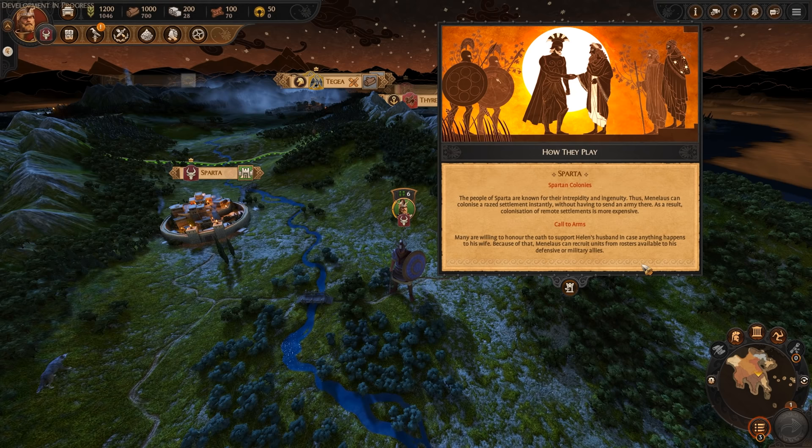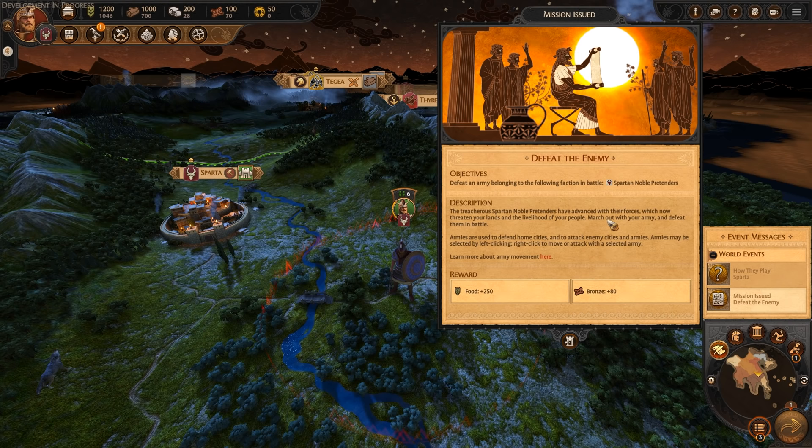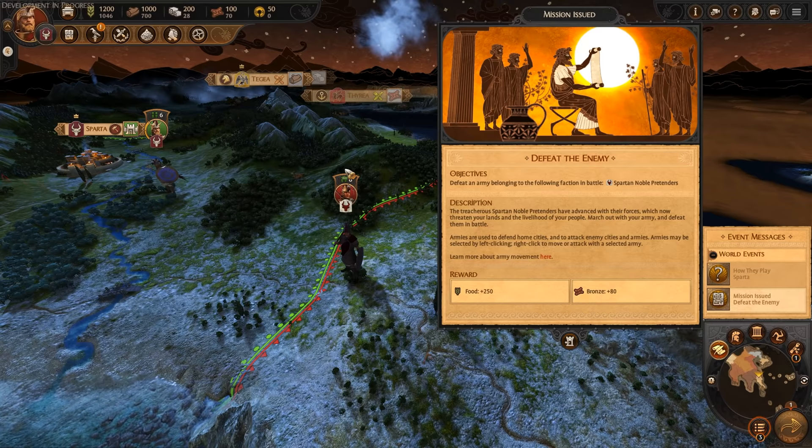The people of Sparta are known for their intrepidity and ingenuity — thus Menelaus can colonize a raised settlement instantly without having to send an army there. As a result, colonization of remote settlements is more expensive. Call to Arms: many are willing to honor the oath to support Helen's husband in case anything happens to his wife. Because of that, Menelaus can recruit units from rosters available to his defensive or military allies. So we've got our first mission being issued — defeat the enemies. We've got to take out the Spartan noble pretenders, very standard in Total War campaign.